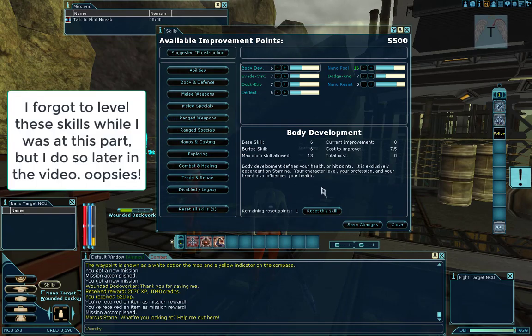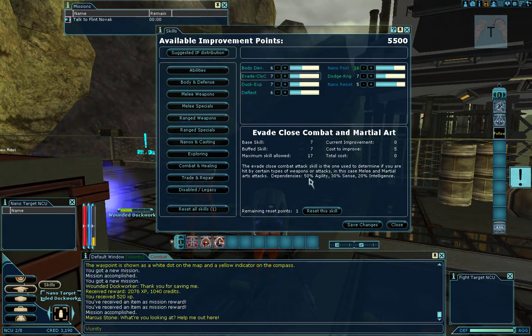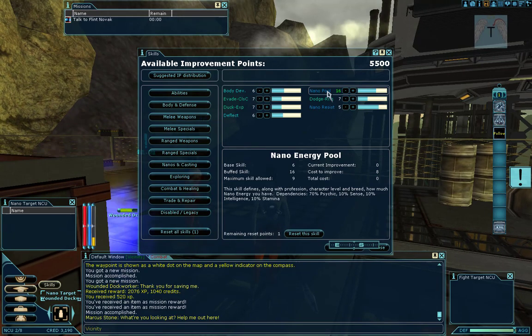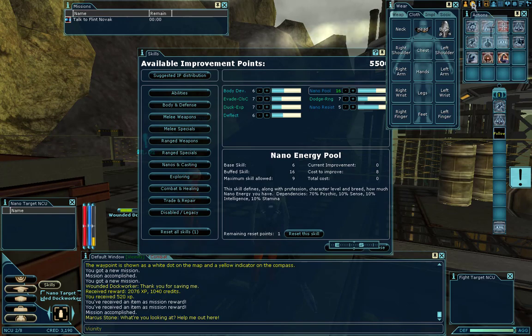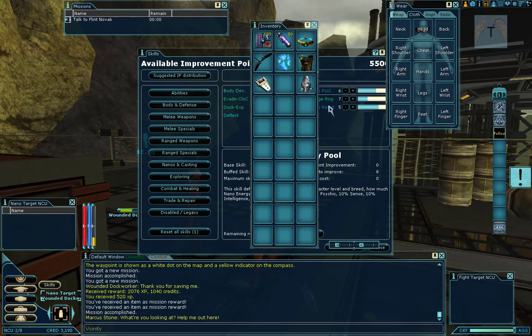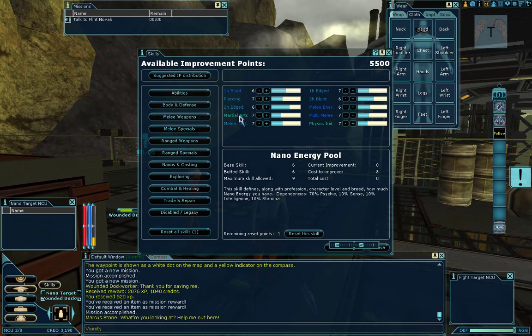Looking at some key skills: Body Development defines your health or hit points and is exclusively dependent on Stamina. Evade Close Combat is 50% Agility, 30% Sense, and 20% Intelligence. For martial arts - our main unarmed combat skill - it's 50% Agility, 20% Strength, and 30% Psychic. Raising Martial Arts allows you to hit more often and do extra damage per hit, so we'll want to put points into Agility, Strength, and Psychic.